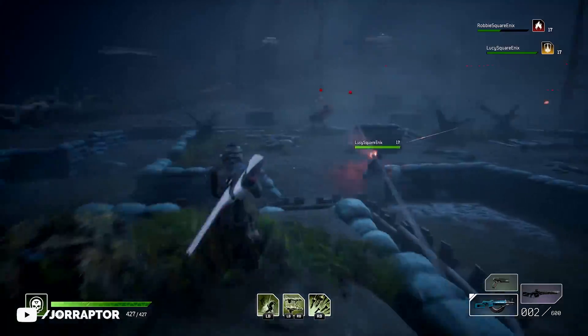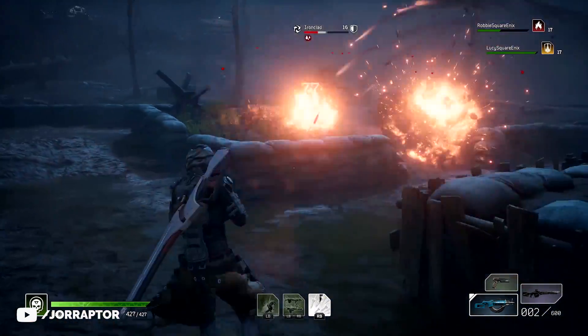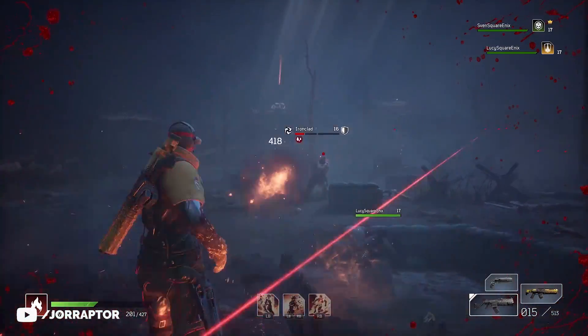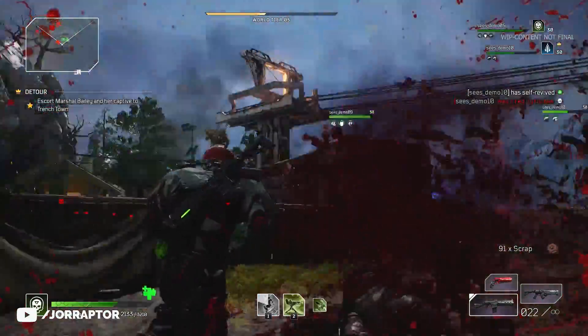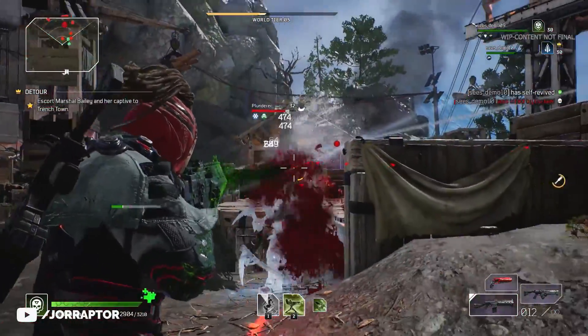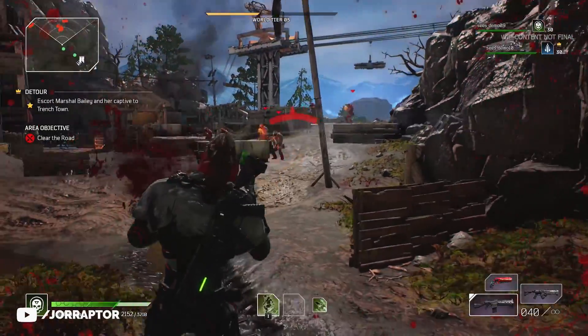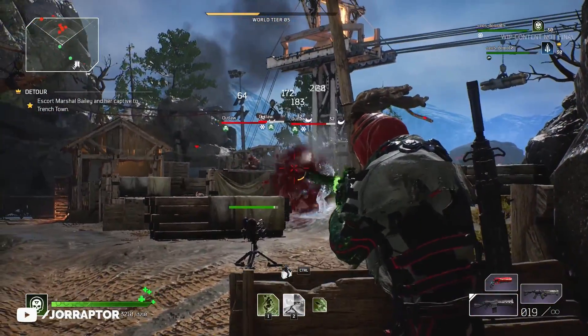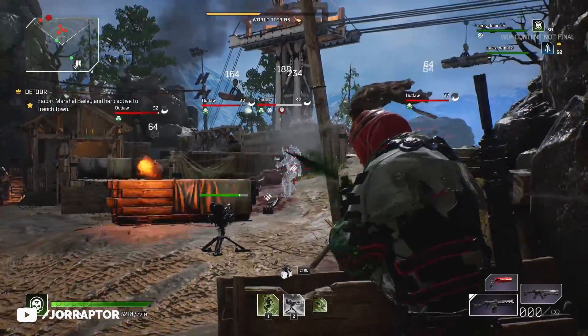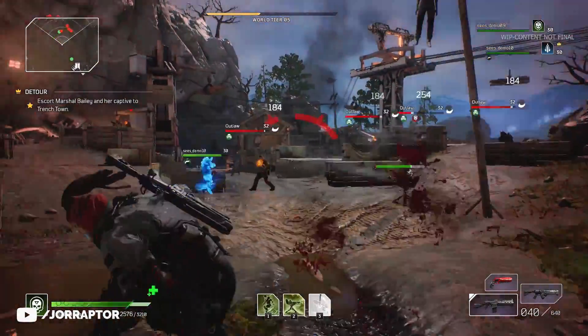Next to Cryo, you can also focus on Toxic as your element of choice. You have an ability that gives you Toxic Bullets, and there's also the Blightened Turret that deals toxic damage to surrounding enemies — kind of similar to the Cryo Turret. You can see it in action during one of the main story encounters.